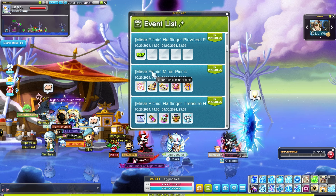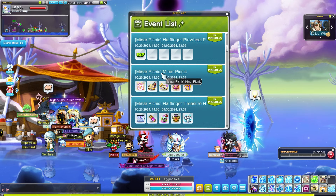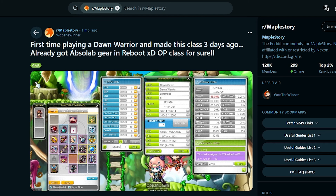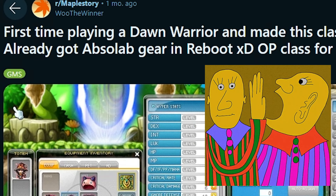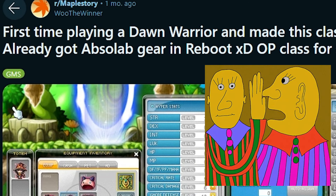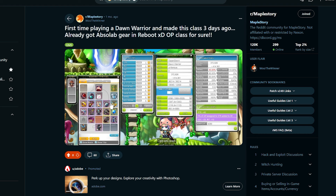So when you guys are new to Maple or if you guys are returning, make sure you use this Terra on the Dawn Warrior. Out of all those 10 classes I tested, I think Dawn Warrior is the one that's where it's at for boss mules. She is so broken. I literally posted this on February 25th — I flexed myself on Reddit and said I played Dawn Warrior and made this class three days ago, already got Absolab gear. I was so proud of myself. I had like 400k range damage around that time. I literally had Pensiler weapon, armors, and all that stuff, and were able to defeat Loman.